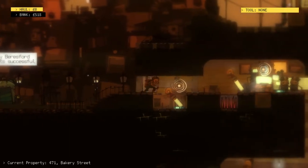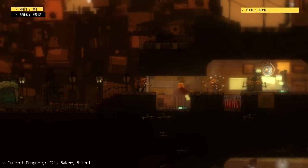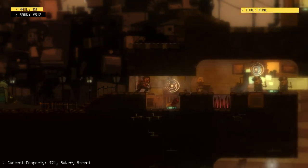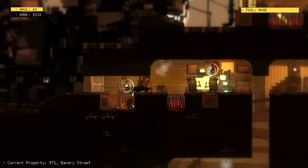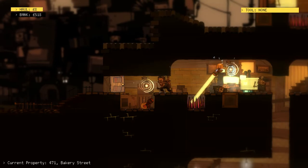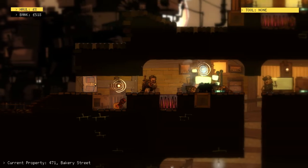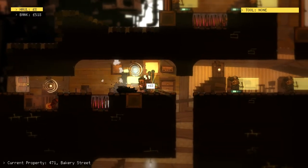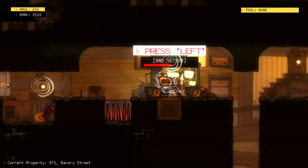New robot! This one's going to take two hits — it floats around and has a beam that points where you don't want it to. And there are spikes, which is great. So the longer we take to do these things, the harder it gets.